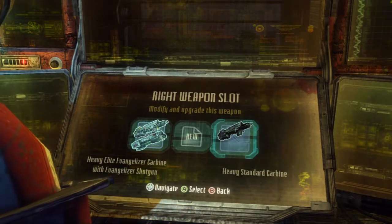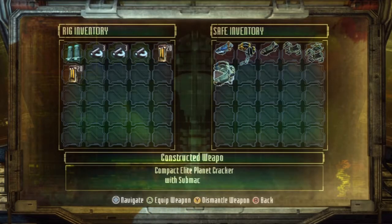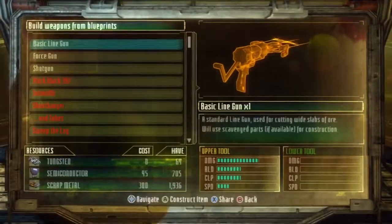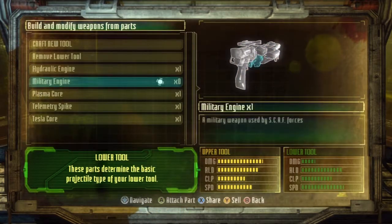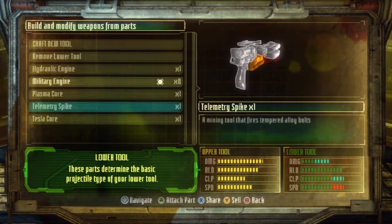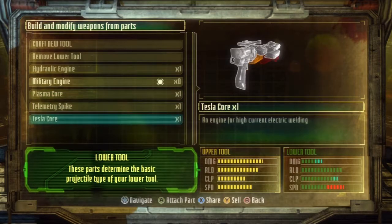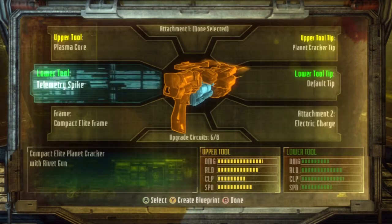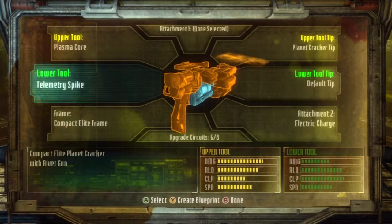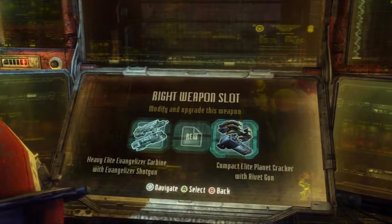I guess I'll just replace it then. Go to the safe, take my planet cracker. There's gotta be something I can do. Actually, I can add another shotgun to this I guess. A shotgun and a shotgun? No, I'm gonna put it on my planet cracker. I don't have that planet cracker — maybe the force gun. Let me see, the telemetry spike I believe. Wait a second — maybe I could do that. I can't do it, 'cause it's a single shooter. I wanna add the planet cracker to something. Maybe if I change the frame on the planet cracker. That's kinda pointless.